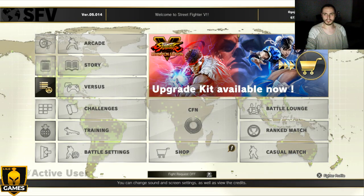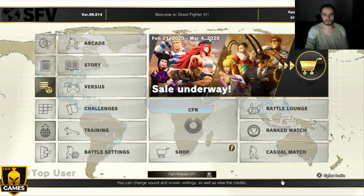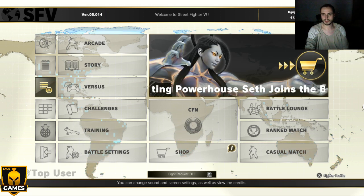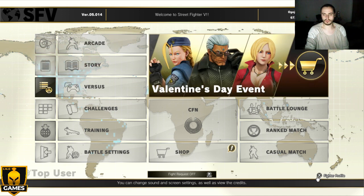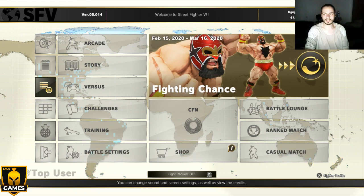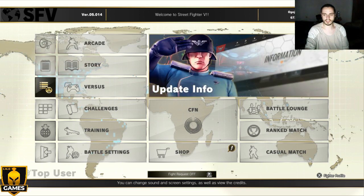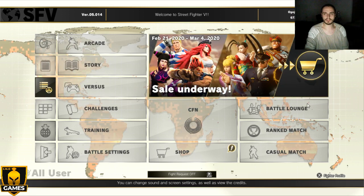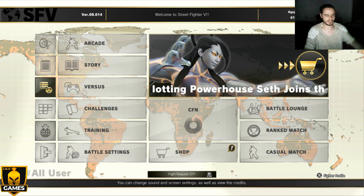Hi guys! How are you today? I am really well, and I need to stream late again, but what should we do? I am working too much. My school schedule is clear and I am really good right now, so we are going to continue with our Street Fighter 5 quest. Today, as I promised, I'm gonna stream with Gilles. Gilles is in the second edition — Street Fighter 5 Champion Edition. So without further ado, let's get into this game.